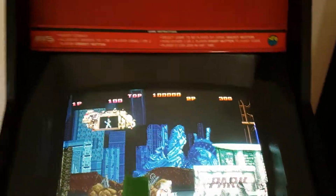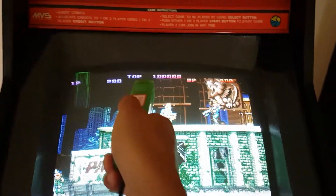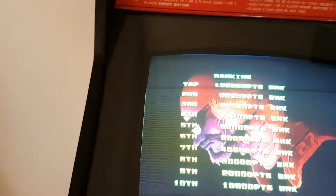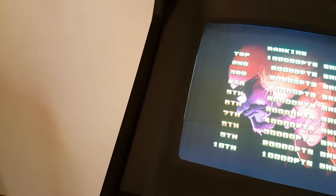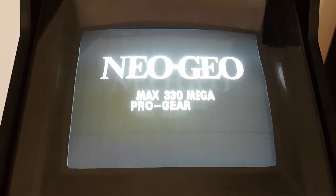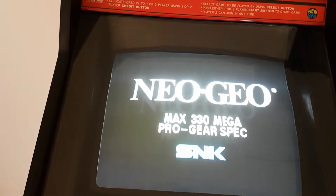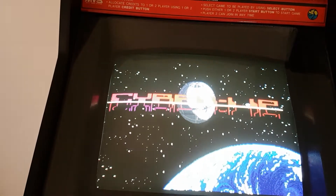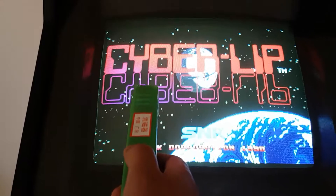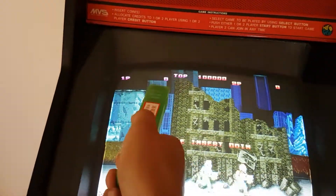I've got this degaussing wand — I think that's what it's called — purchased off of eBay because people said to get one. I was doing a circular motion, which is what was recommended on the forums, relatively slowly — I was doing it pretty fast — and that moves all the colors on the screen. As we can see, it didn't work.